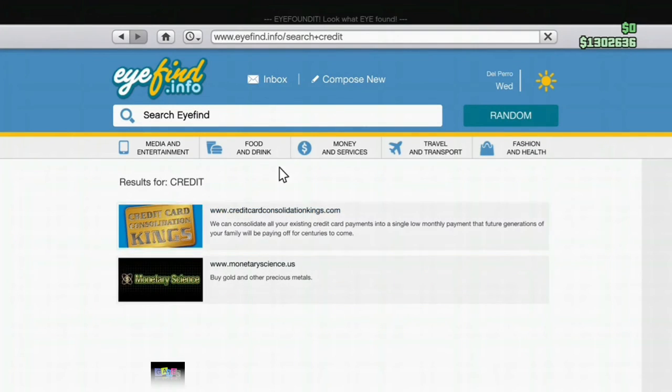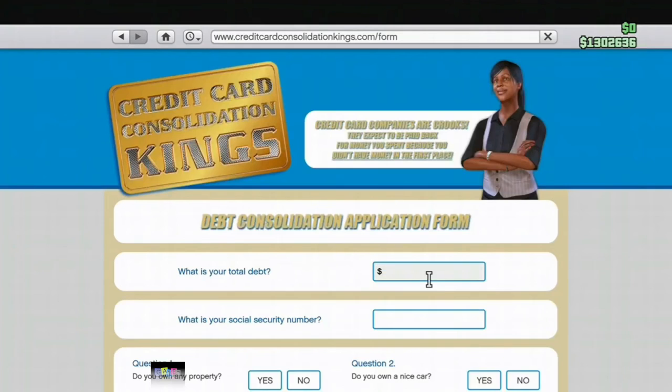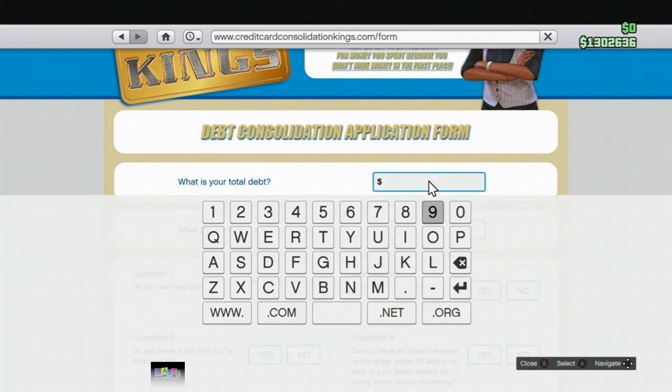Make sure you search 'credit' in the find bar — search credit. There it is. Once you get on it, sign up and then you get on the board. It's not working though. Okay, so maybe they've patched it.